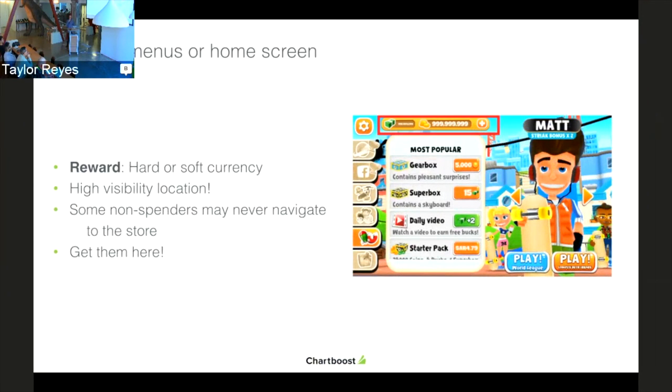The second location is putting rewarded video on the main menu or home screen, right in front of where users spend a lot of their time. The reward could be hard or soft currency. It's a high visibility location. As I mentioned, some non-spenders may never actually navigate into your store. So put a button on the main screen that rewards them currency for watching a video. It's a highly engaged placement — players will click it a lot, and you can reach them there rather than requiring them to enter the store.